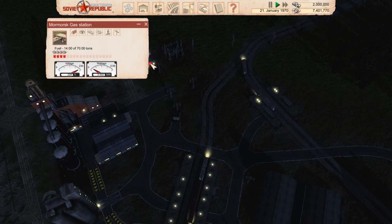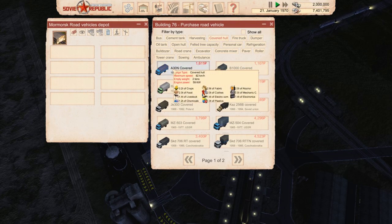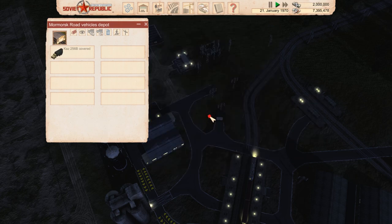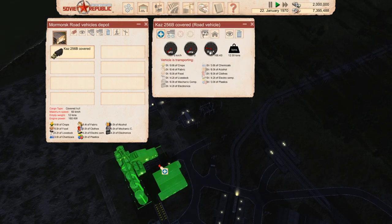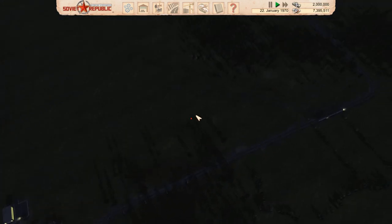Let's go ahead and get ourselves a covered hull truck that'll take food from our grain storage to our livestock farm. There we go - let's begin you. You're gonna get going. Let's follow this train on its night journey.